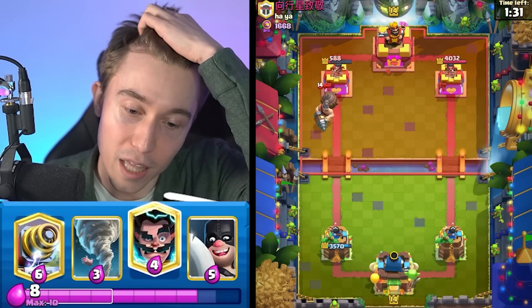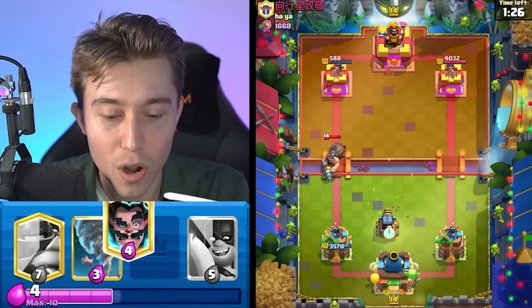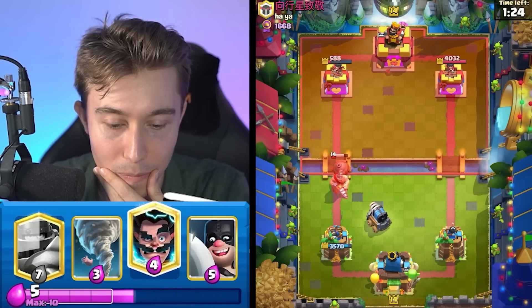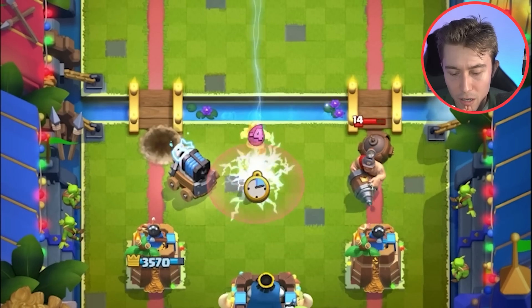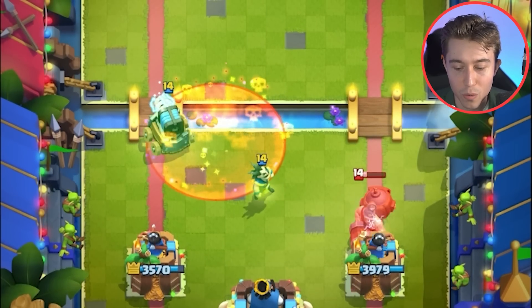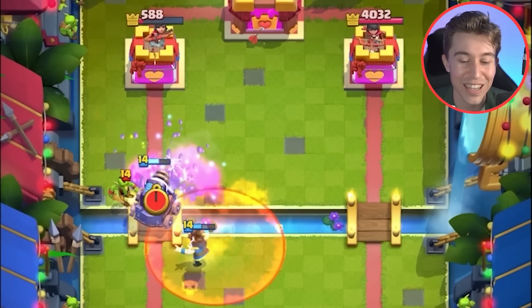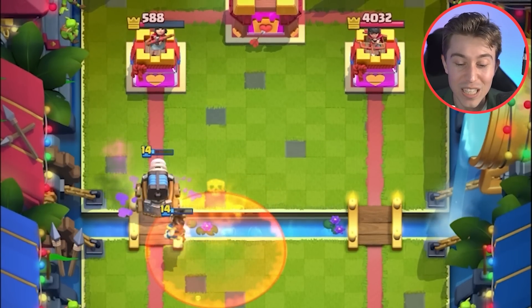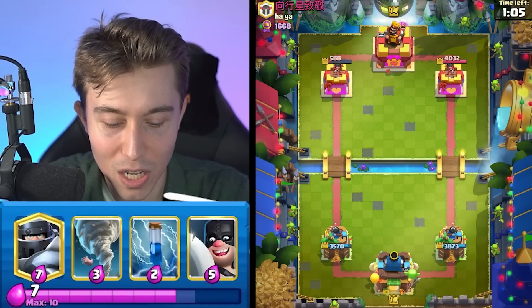The one thing I don't like in this situation is if I go in for a sparky he's just going to swerve me and go the other side, but I do have an electro wizard so that is a vibe. He's still going to do it. We can E-wiz here — it should kill the mighty miner and I feel pretty comfortable with the counterforce on the same side. The poison will be able to slow down my sparky. I could spell cycle you for the rest of the game, but it's going to be tough.